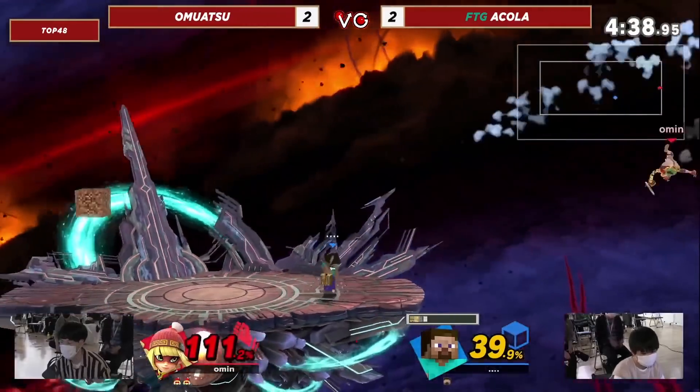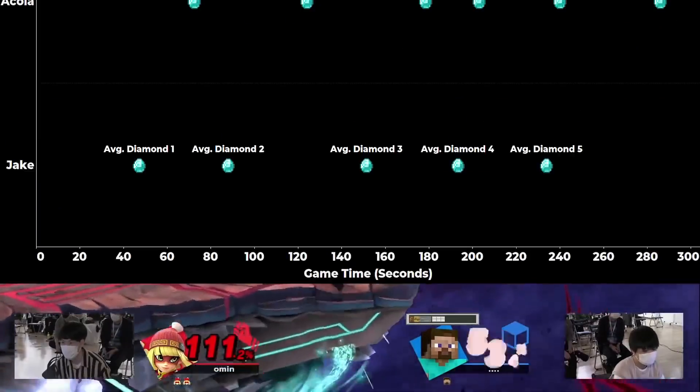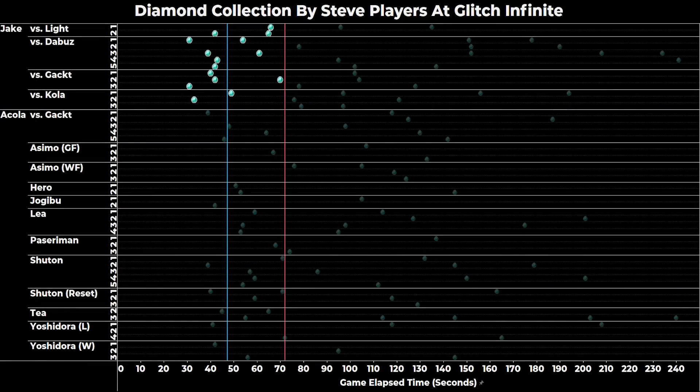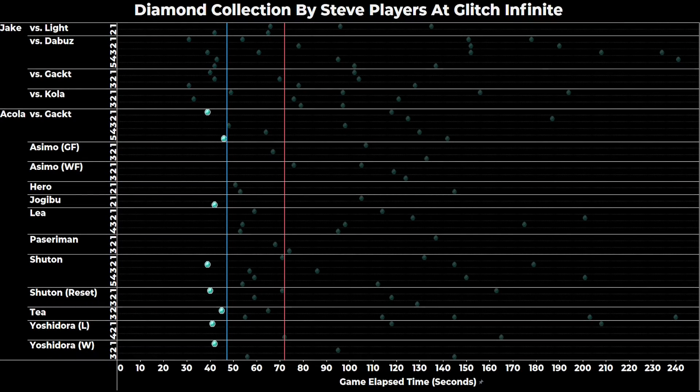Surely Akula used a similar strategy — well, not really. Akula and Jake show strikingly different mining patterns; in the vast majority of cases, Akula is much slower to his first diamond. Jake gets to his first diamond by 47 seconds into the game on average. For Akula, that number jumps to a whopping 72 seconds — 25 seconds later than Jake's average first diamond. In every single game except the third game against Kola, Jake mined at least one diamond by that 72-second mark, and three times he had already mined two diamonds. Flipping the script, Akula mined his first diamond by Jake's average mark of 47 seconds just eight times in 38 games — a 21% rate.